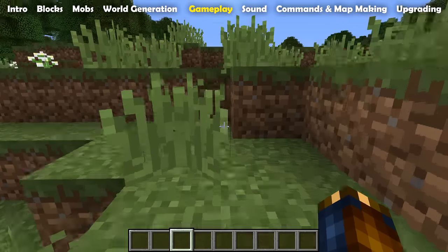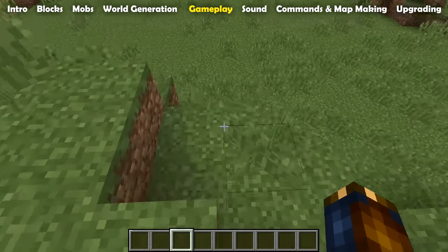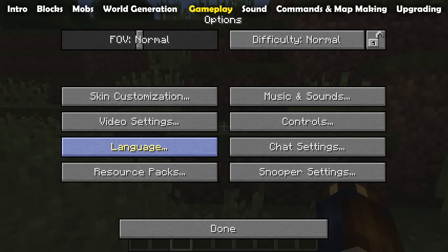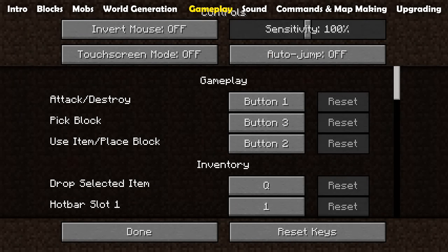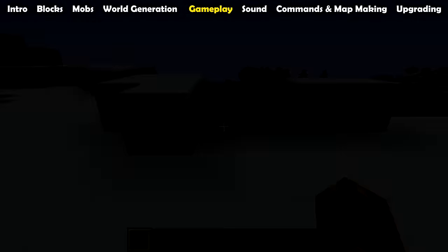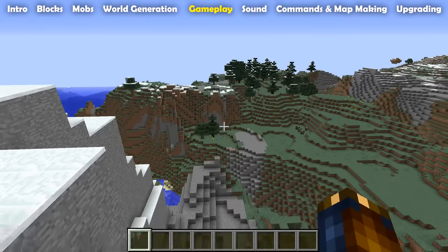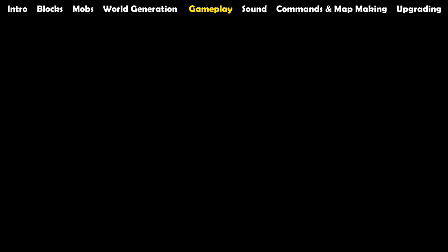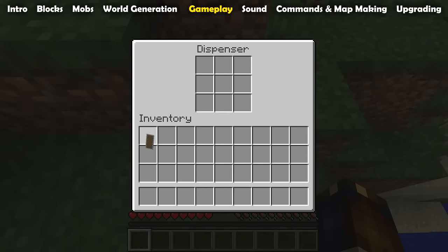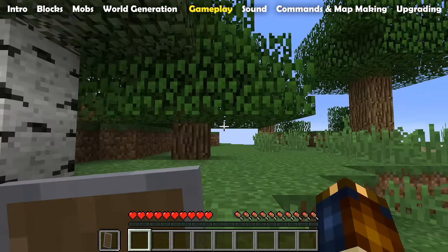Let's move on to gameplay changes. The auto jump feature from Minecraft Pocket Edition has been added into the PC version of Minecraft. When you upgrade, auto jump will be on by default but it can be switched off in the controls menu. When approaching a block that could be jumped onto, auto jump will automatically trigger a jump, making the game easier to play with a restricted control set, which serves to increase the accessibility of the game to players with disabilities. Shields can now be shift-clicked into the offhand slot — a small but convenient change — and together with this, dispensers can now equip shields onto players.